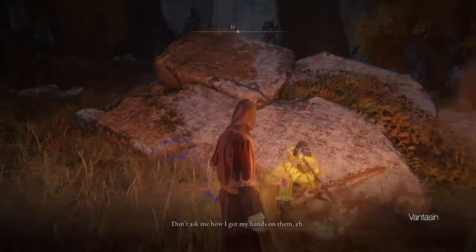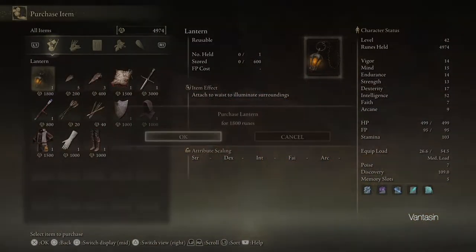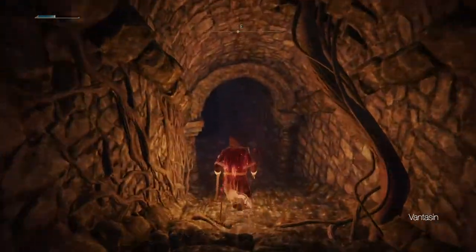At this Site of Grace we will find a merchant who will sell us the lantern. The lantern is essentially a more practical torch — it will provide light in dark places without using a weapon slot.